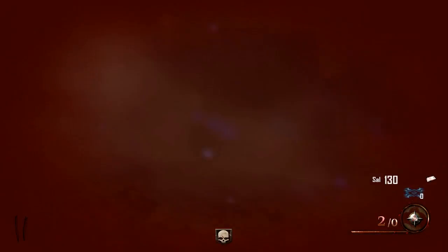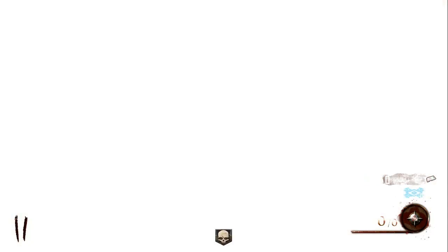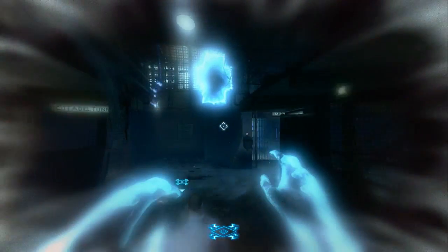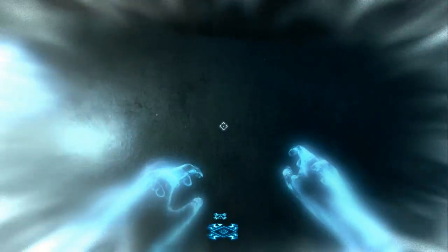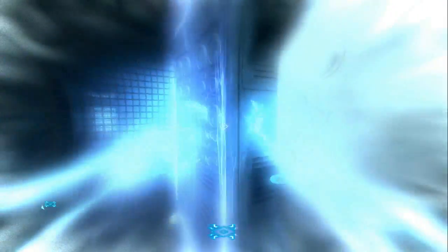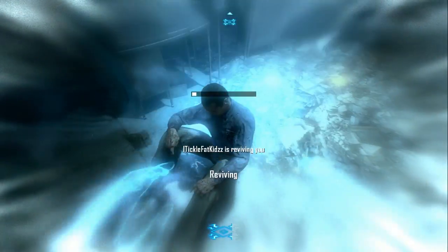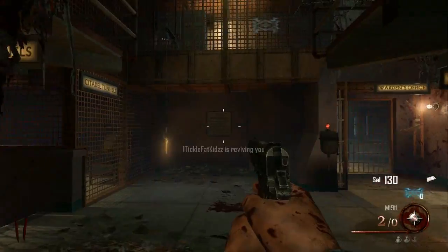You're going to commit suicide with a grenade. Once you die, you're going to go into Purgatory. Once you're in Purgatory, run back to your dead body — you'll see an open hole. You're going to levitate up to that, shock the power station, and come back down. Revive yourself, and once you're revived, you should be able to grab the Warden's Key.